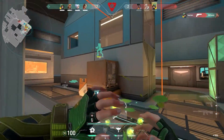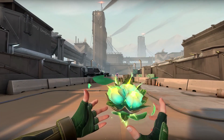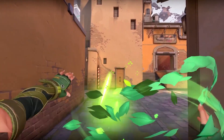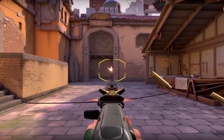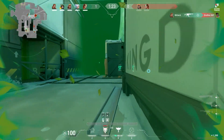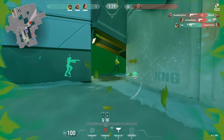It's important to note that Skye cannot heal herself. Her ultimate ability brings out a Seeker Trinket that, once fired, sends out three Seekers that track down the three closest enemies. If a Seeker hits a target, it nearsights them, blinding them to only being able to see a few steps ahead of them. Skye will be an incredible team asset since she can scout ahead, blind enemies, and heal teammates, which greatly increases the odds of winning rounds if her abilities are utilized properly.